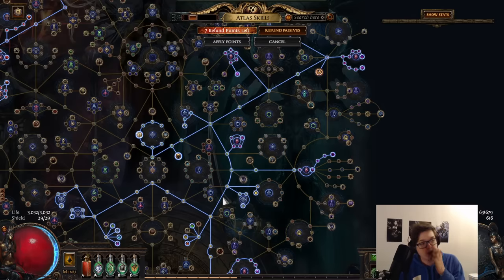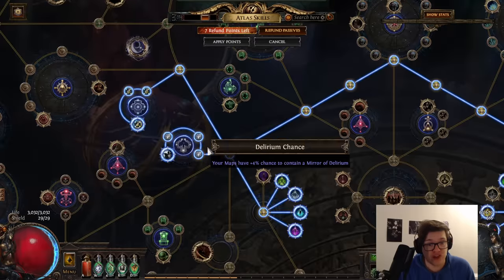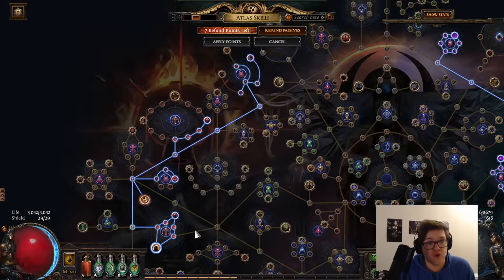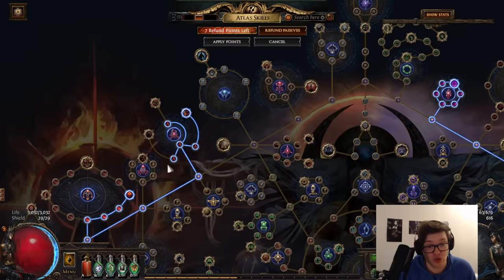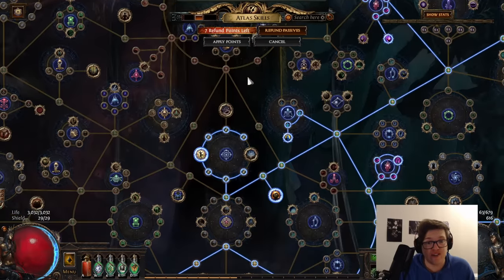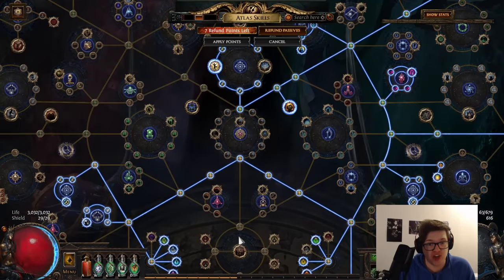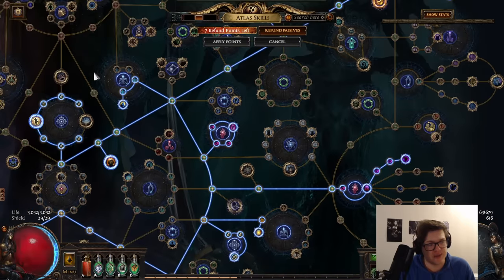We've also gone through a few supporting mechanics for Breach which work in most strategies. First and foremost we've got some extra chance to get delirium mirrors, and we're also testing some Beyond here to see how powerful it truly would be with Breach because it has so many monsters. To round things out we've got a decent amount of map drop chance and some sulfite, which gives us a little bit of extra movement speed as well as damage.